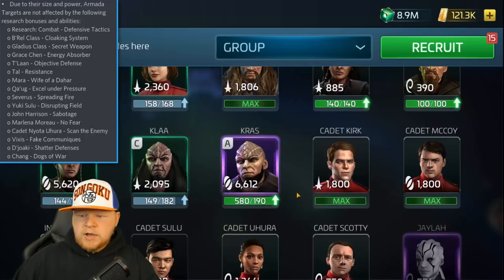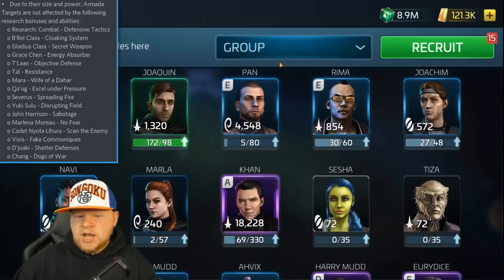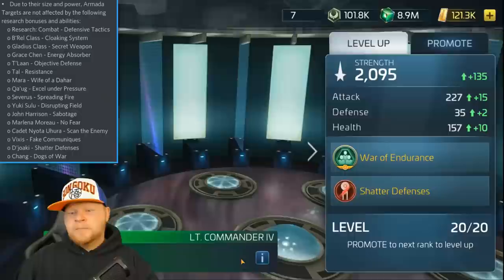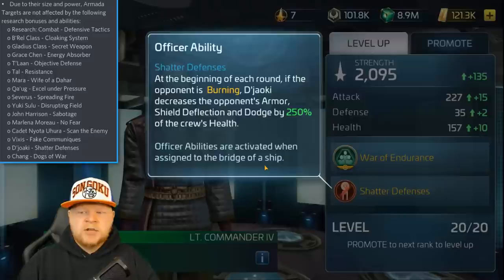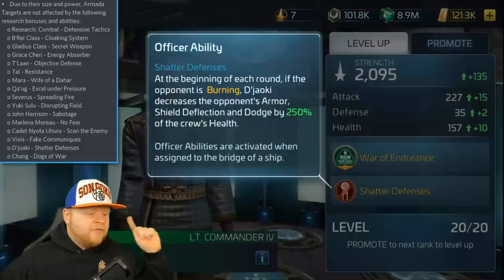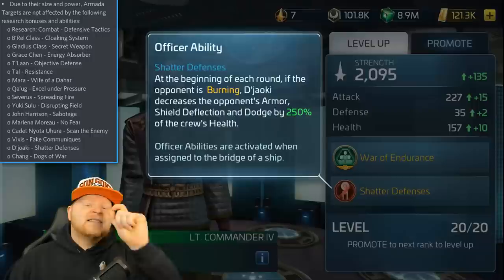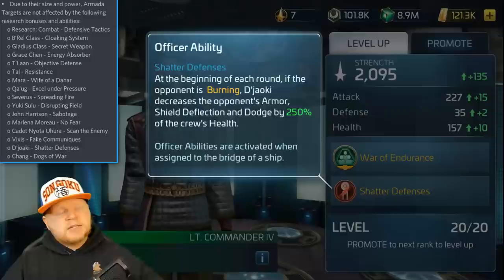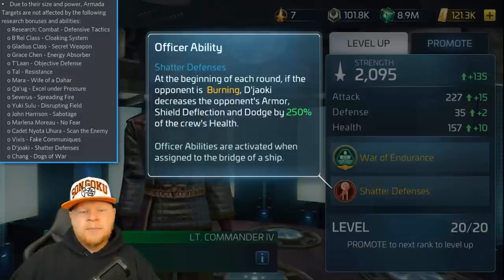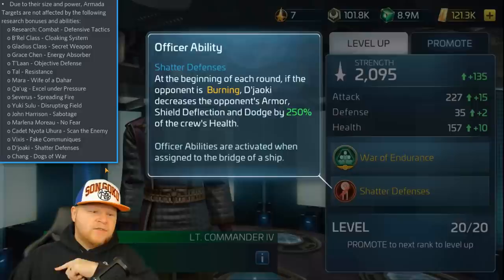Chang also, for the exact same reason, does not work. And then DJ Aoki — DJ still does not work with the Shattered Defenses ability. At the beginning of each round, if the opponent is burning, DJ decreases... The problem is the tooltip is wrong and has been wrong for several years. DJ works exactly like Zow — it's the opposite of the tooltip description. He increases your mitigation, not decreases the opponent's. For that reason he shouldn't be taken off the list. He works like Zow, and Zow works in an armada. But you should never believe the tooltips — always do your research.